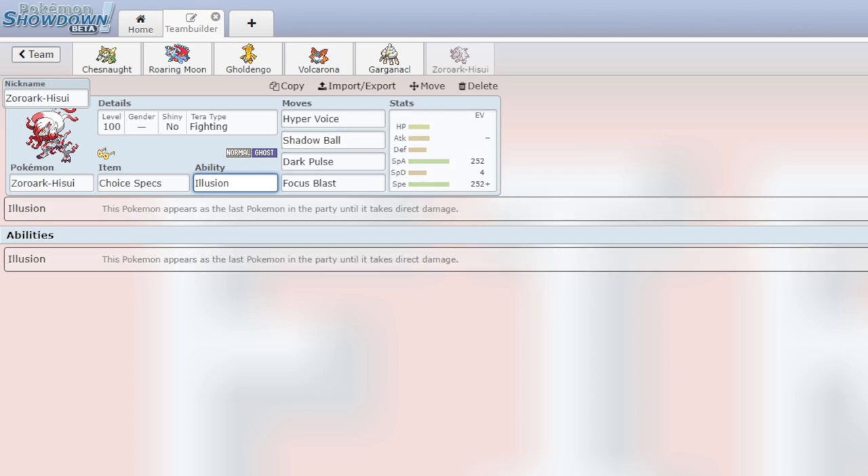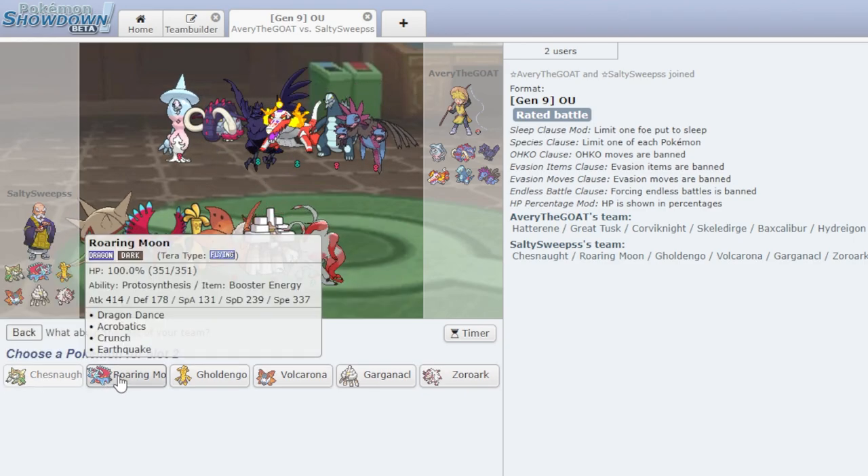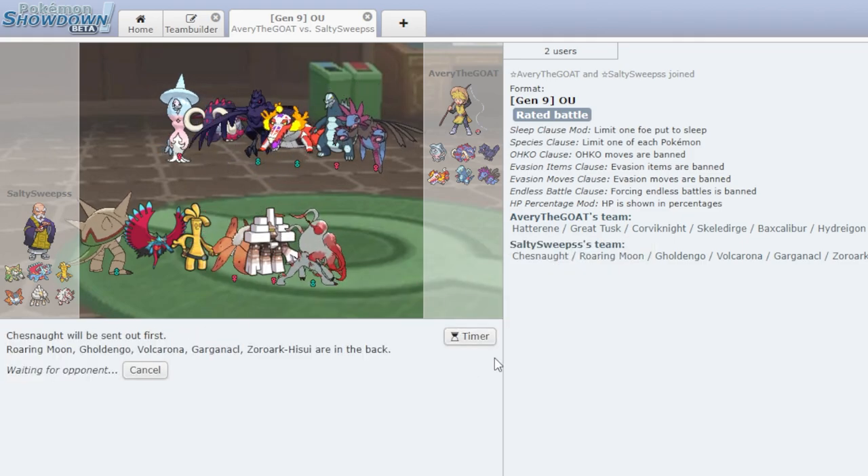So yeah, that's the team. Now let's see how it does. First battle here — let's go with Chestnut right off the bat, and I do think I want Garganacl and Zoroark to be the disguise.